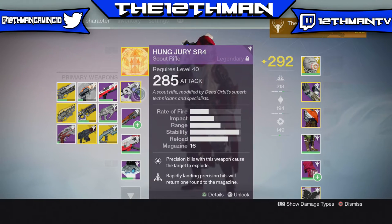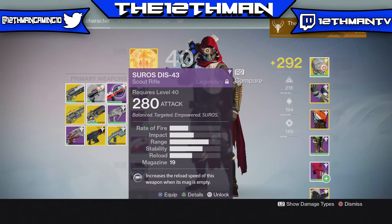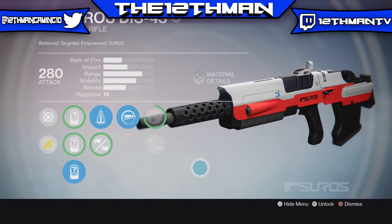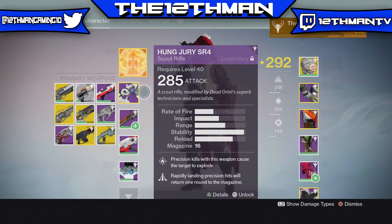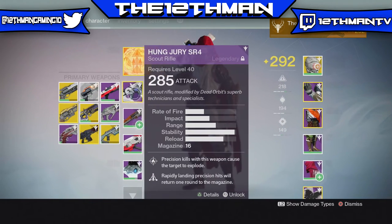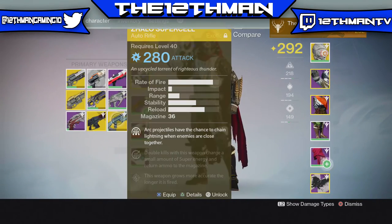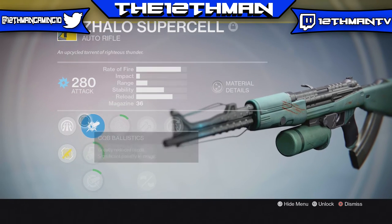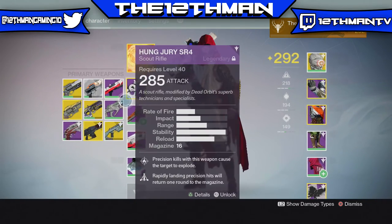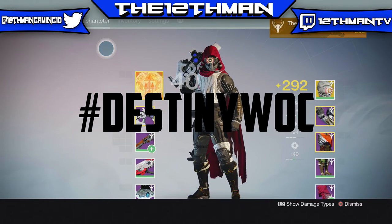Now, before I end the video, I do want to tell you guys which guns I want you to vote for. Whatever gun wins, that will be the third WOC video that I will do. The next WOC video will be on the Suros DIS-43 — it's a scout rifle and it's a really good scout rifle in Crucible. But I'm going to give you guys the next two guns to vote for: the Nirwen's Mercy, which is the Iron Banner Pulse Rifle, and the Zhalo Supercell, the exotic auto rifle and the only primary in the Taken King that has an elemental burn. So vote which one you want me to do in the comment section below and make sure you put in the hashtag DestinyWOC.